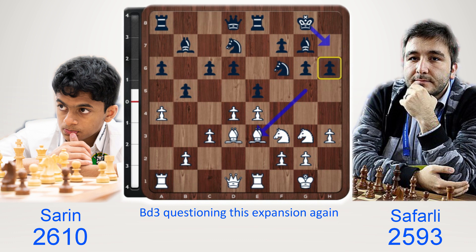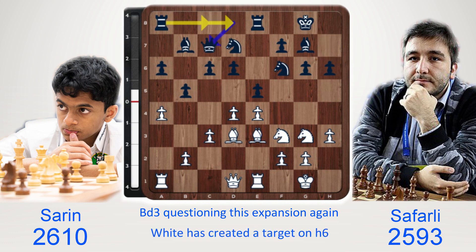White has created a target on h6. Queen c7, connecting the rooks — maybe black will play rook c8 or d8. Queen d2, king h7 getting the timing back, b4: queenside expansion.